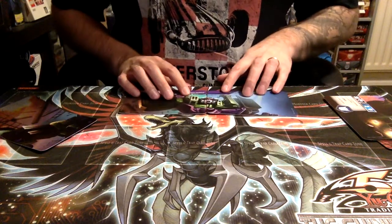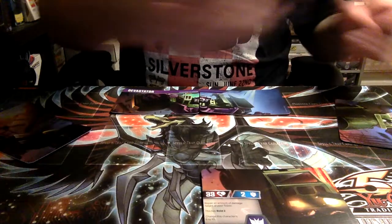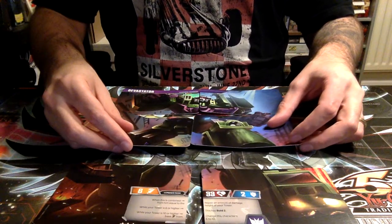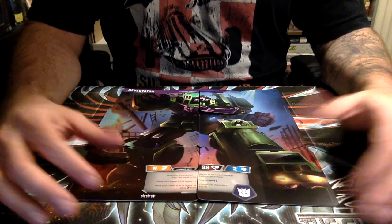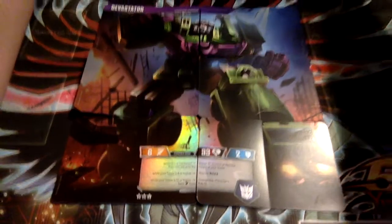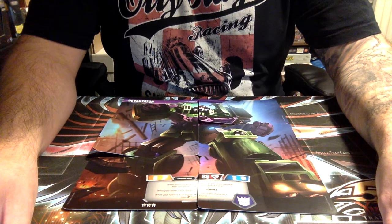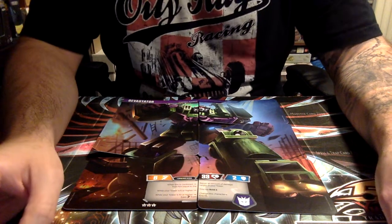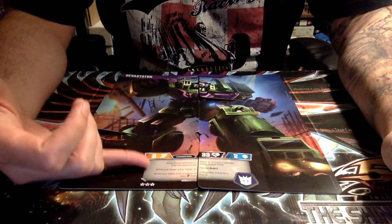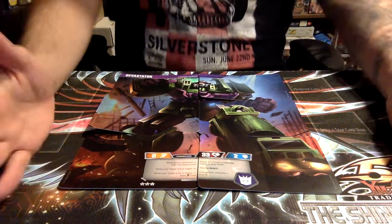When combined, we get Devastator. These have been in the packaging for a while so there's a little bend in the middle of the cards. That's what we get when we combine the guys together — a nice little Devastator right there. 33 health, 6 attack, 2 defense. When this is combined, repair an amount of damage from him equal to the height of your tower. While your tower is 6 or higher, distance bolt 2. While your tower is 10 or higher, change this character's base attack from 6 to 10. That's obviously fantastic.